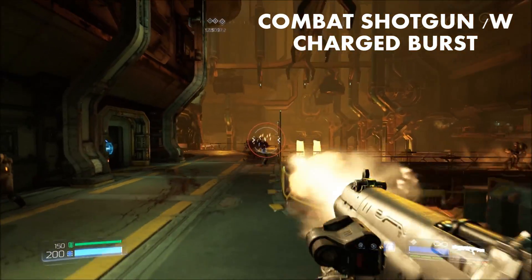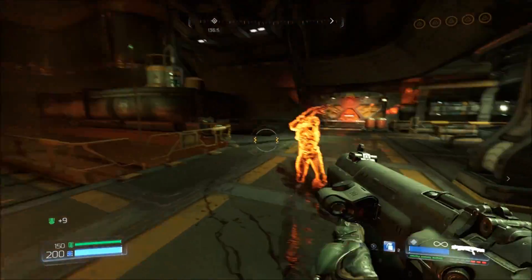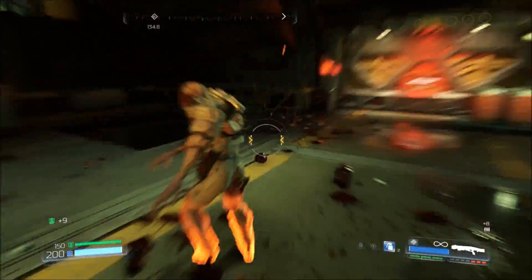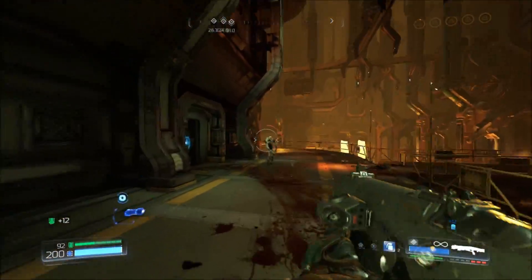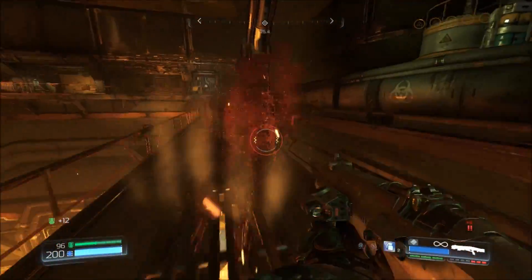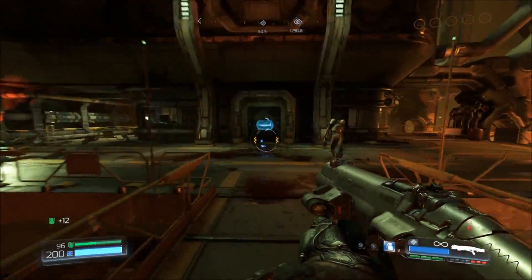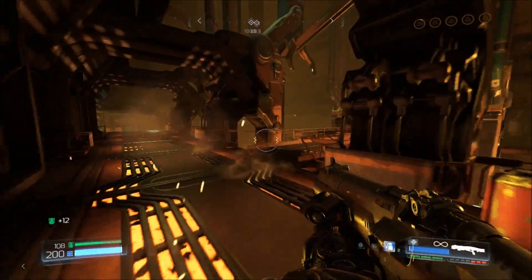What the Combat Shotgun has going for it is that you can choose between two different attachments. The first is a charged burst attachment, which decreases the projectile spread, making the shots more accurate. The second is a grenade launcher, which fires a grenade at an enemy. However, I don't like it because you can actually hurt yourself with that grenade. The Super Shotgun, on the other hand, has no attachments.